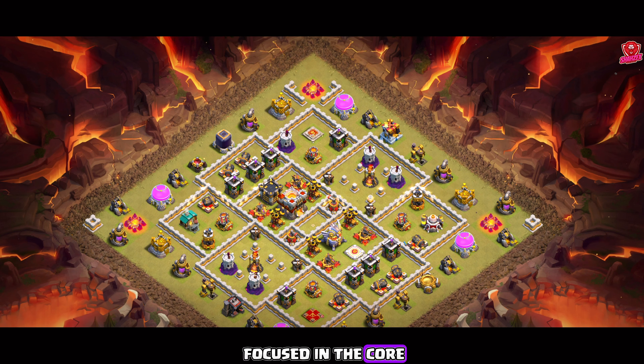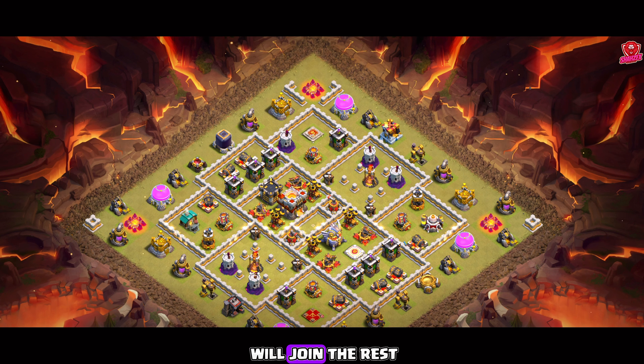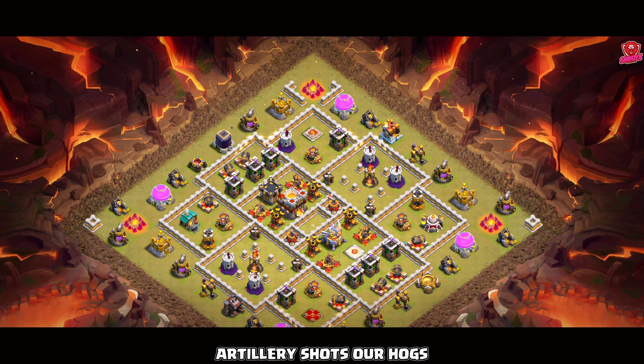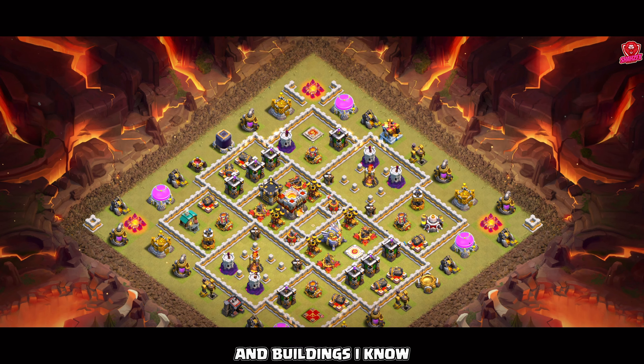Now we'll freeze the X-Bows. The dragon from the enemy clan castle has been taken down by our heroes. We still have the Queen's ability, so tripling this base should be easy. Make sure to adjust your troop deployment and spell usage based on the enemy base layout. Prioritize taking down key defenses like inferno towers and X-Bows to systematically weaken the enemy's defenses.